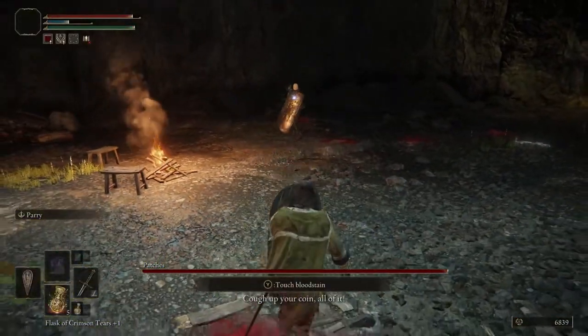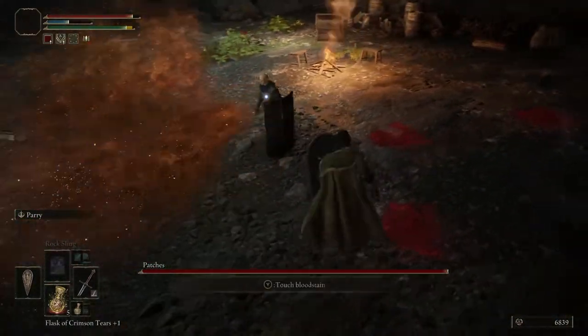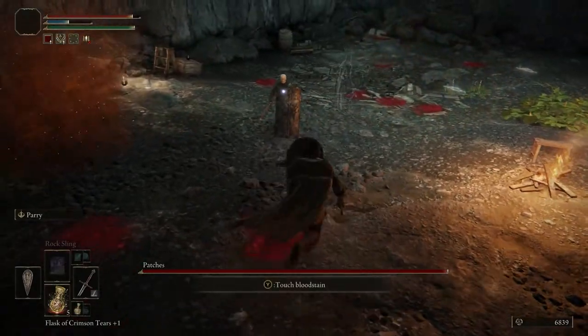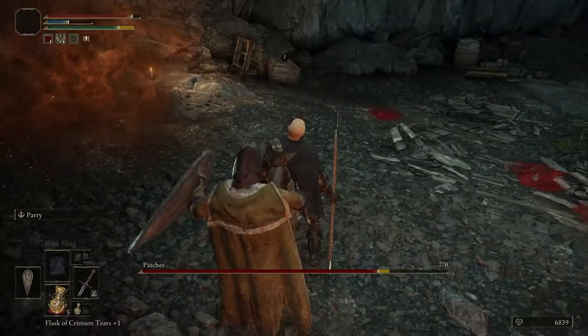He does these strange little gas attacks at you. If you're at range and close, he'll just poke you with the spear. Fairly easy fight. Whittle him down to about half health, maybe a little bit more, and he surrenders.